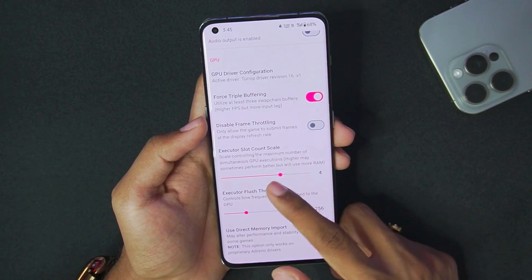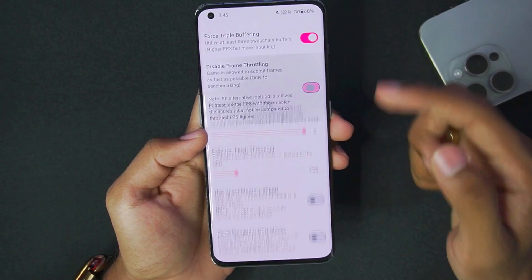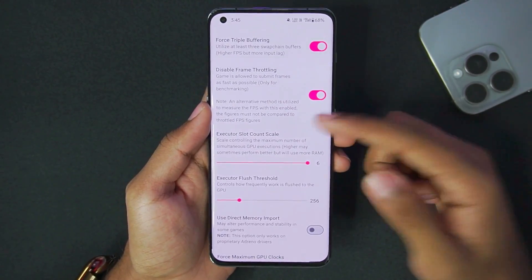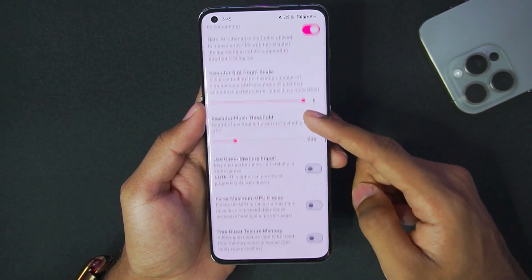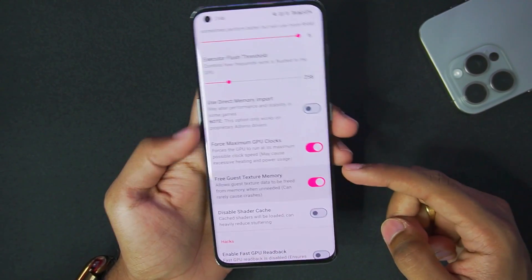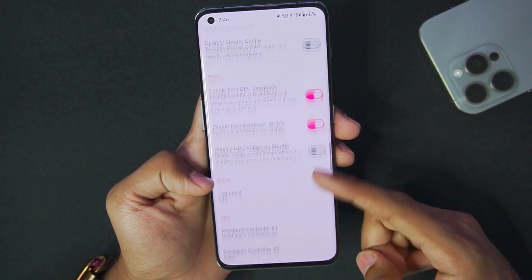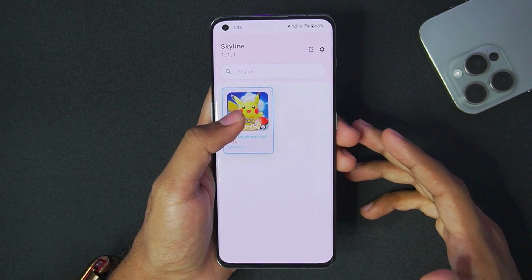Executor slot count scale goes all the way up to 6, and keep executor flux threshold at default. Make sure to enable disable frame throttling if you want to get more than 30 fps while emulating games. Also enable force maximum GPU clocks, free gesture memory, fast GPU readback, and writes. Once that's done, you should be all set.